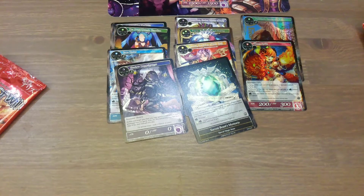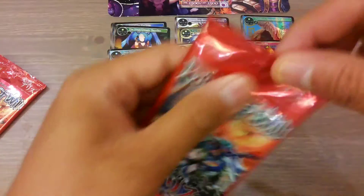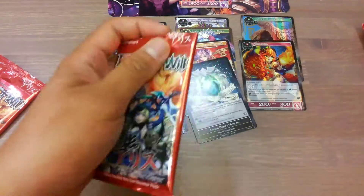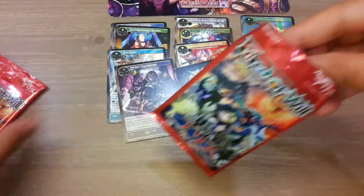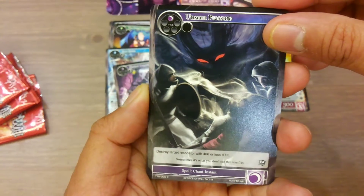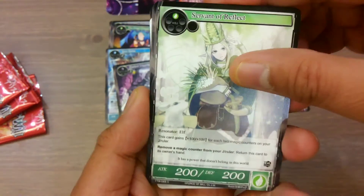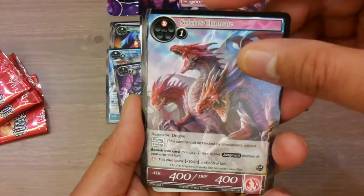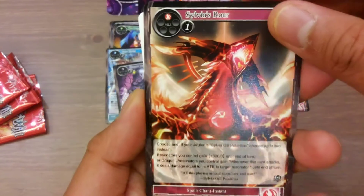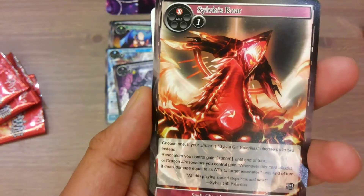I'll be right back — I need to get the scissors. Hopefully I can get the scissors or a full art foil. It's very nice. First uncommon: Severe Roll — Spell Check instant. Choose one. If your gem ruler is Xavier, Gill, or Pararellas, choose up to two instead.